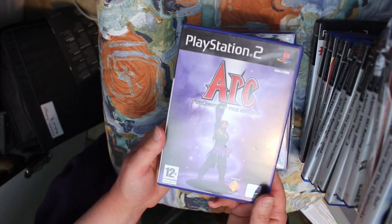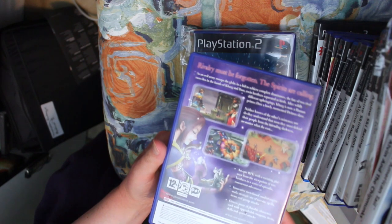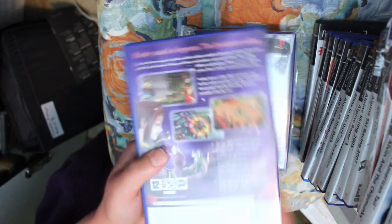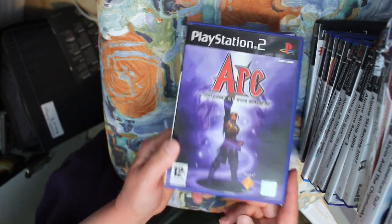Ark: Twilight of the Spirits is a Japanese RPG with lovely graphics and a great look and feel. It's a decent story and well worth having a look at if you can find it. I believe it has a different name in the US but I can't remember what it's called.